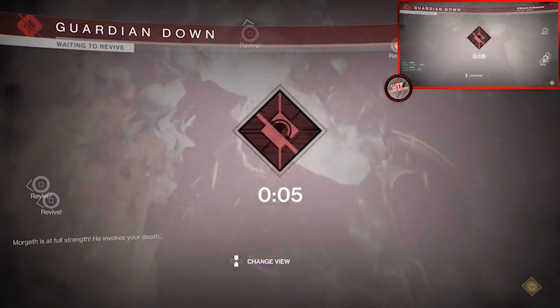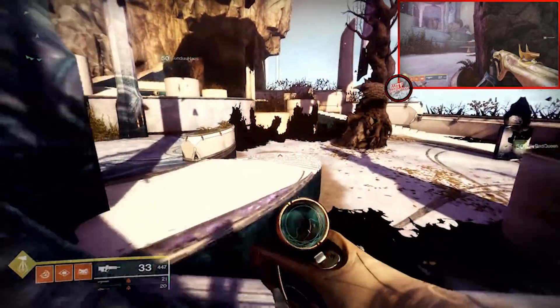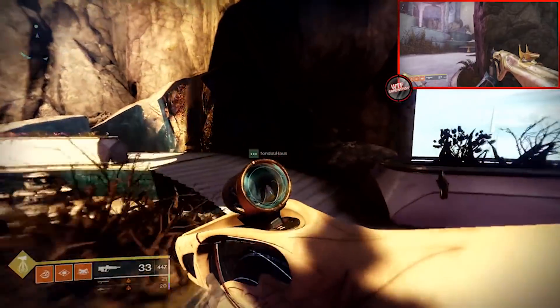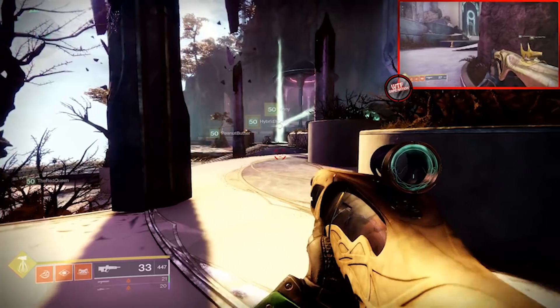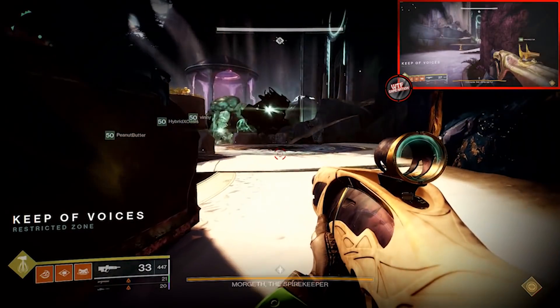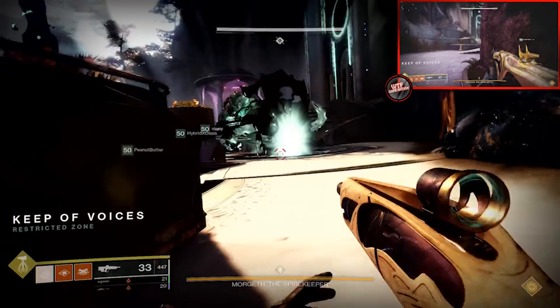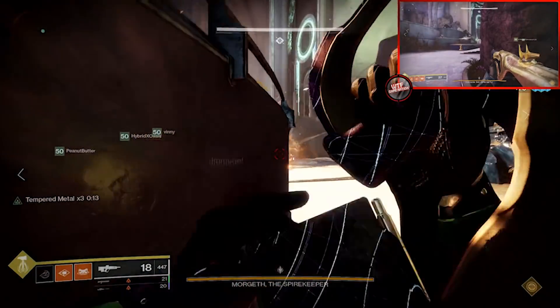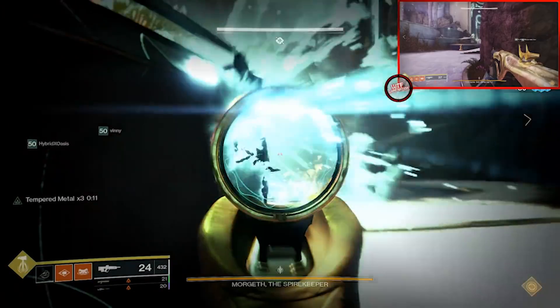Now that we know where all 10 bits of Taken Strength are, let's talk about everything you do in the meantime. As the encounter begins, split off with three people on the right and three people on the left. Taken Scions will spawn on the top and bottom of each side — these little guys will duplicate quickly if you leave them unchecked, so get them ASAP.